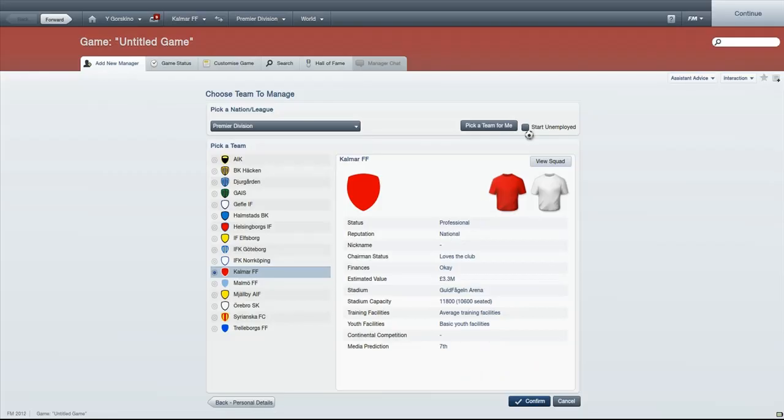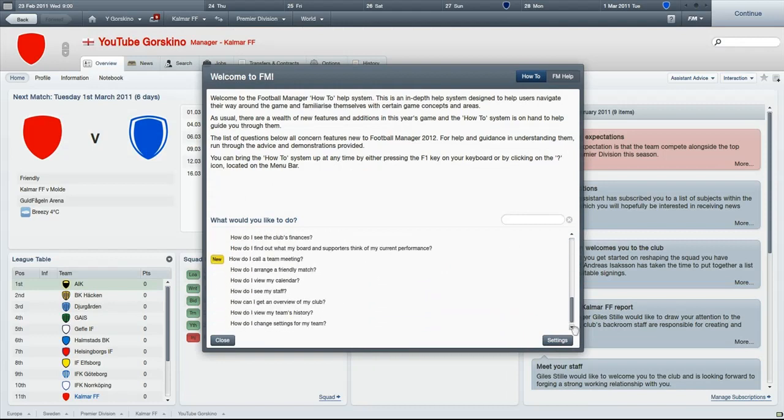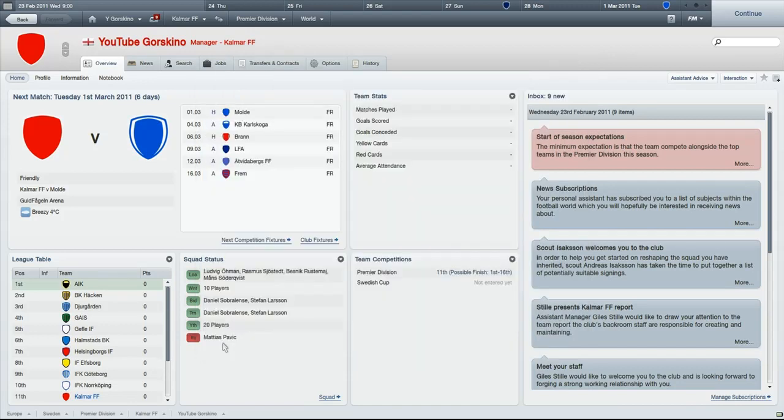For those new to this game, I'd 100% recommend using the interactive tutorials - they tell you everything you need to do and are really helpful. This is the main overview page, which gives you an overview of everything: your league table, next fixtures, squad statuses, and your inbox, which is the main area for all news and information. We're Kalmar FF in the Swedish league.